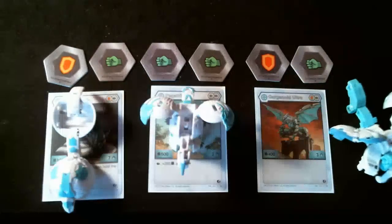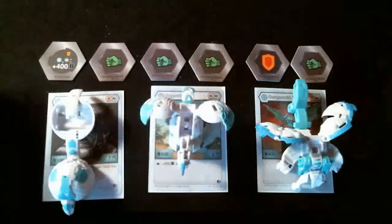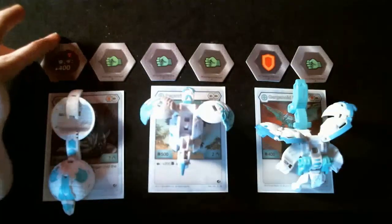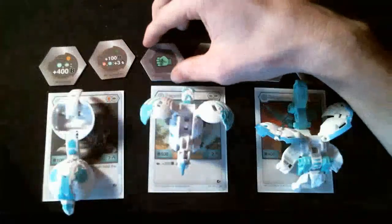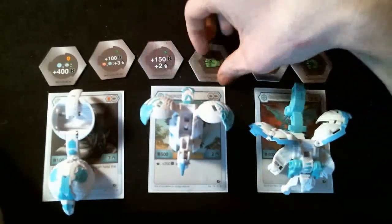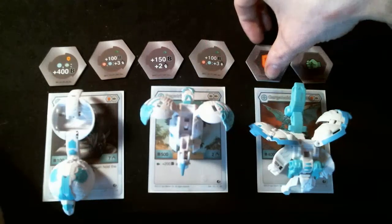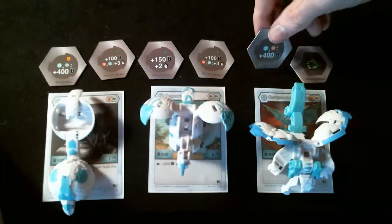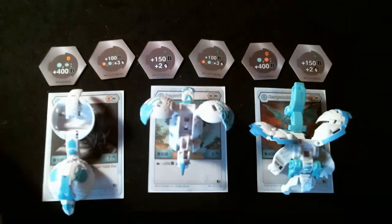Gargonoid Ultra has 400 V power and 3 damage rating. For the cores: Fangzor's shield has Chaos Ventus getting 400 B, the green one is plus 100 B, and Pyrus/Haos gets plus 3 damage. Pegatrix has a green fist for plus 150 and plus 2, then plus 100, and Pyrus/Haos gets plus 3. Gargonoid has a shield where Haos/Pyrus gets plus 400 and a green fist of 150 plus 2 damage.